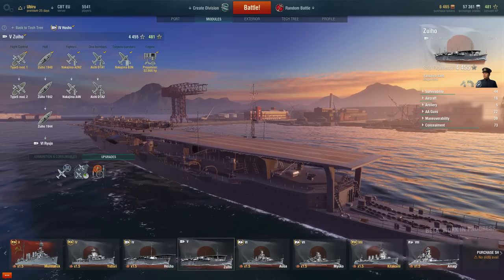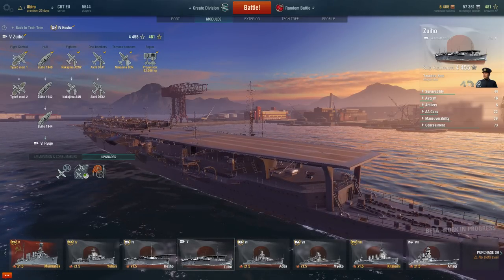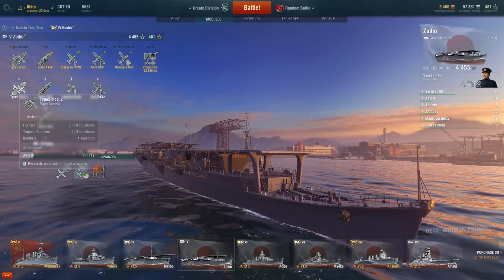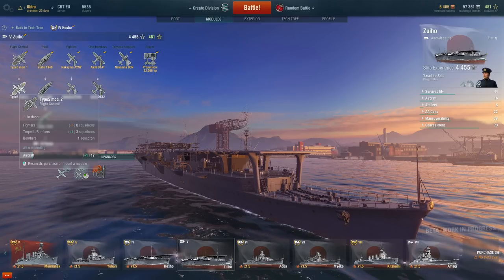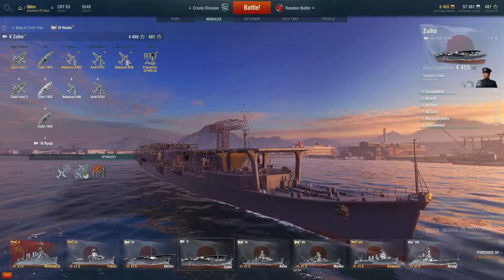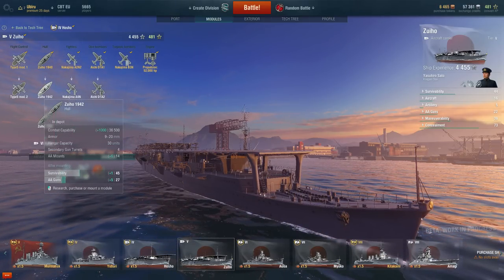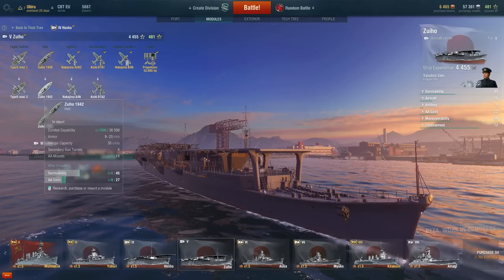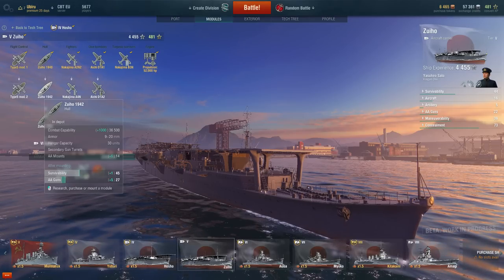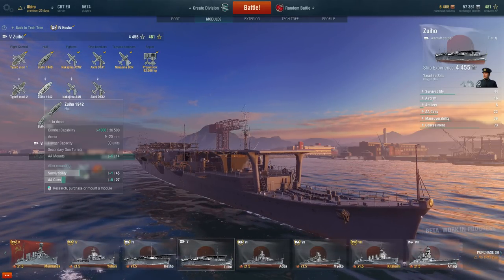Let's look at the modules of the Zuho. We have quite a lot of nice upgrades available, though unfortunately no torpedo bomber upgrades or engine upgrades. The first upgrade you could choose is the customization upgrade, the hull upgrade, the fighter bomb upgrade, or the dive bomb upgrade. I would definitely go with the hull upgrade first — plus 1,000 health and plus 5 to anti-air capability. This is very important when enemy fighters chase your planes, and your ship can shoot them down.